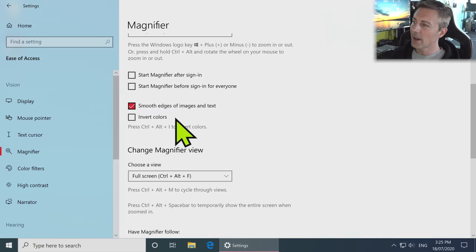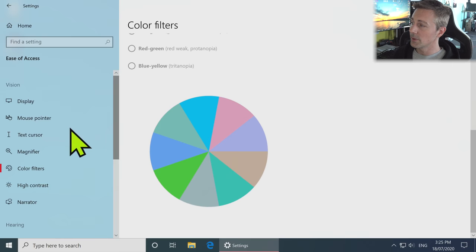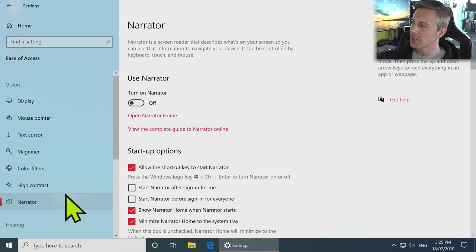Magnifier — I personally don't use this, so I turn everything off there. Same with Color Filters — this is really good if you're colorblind. I am slightly colorblind, but only to a light shade of pink, which doesn't cause me too many problems unless I'm playing certain types of video games.